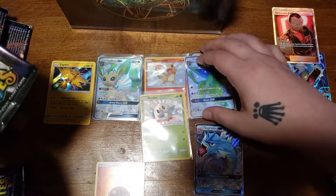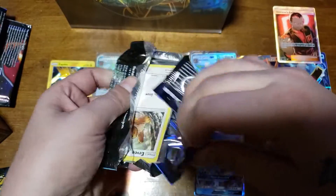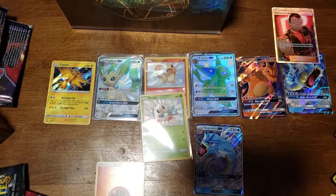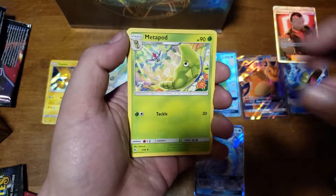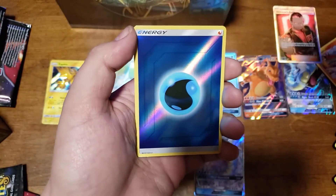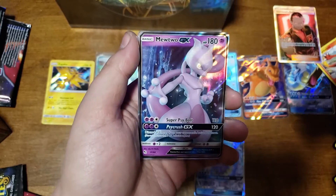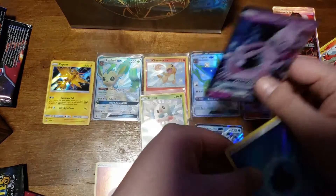Some massive hitters in today's video - especially with that Leafeon, I know a lot of people like that, and Espeon too. Energy, Scyther, Metapod, Eevee, Caterpie, Paris, Ekans, Psyduck, Water Energy - and with the Mewtwo GX. Okay, I guess we didn't get like the other Charizard or something like that. You know, could have been good. That sucks, but that's okay though - we got some amazing hitters.